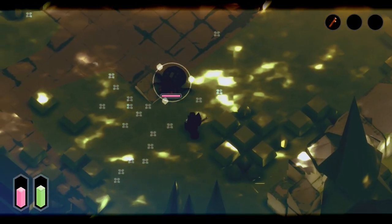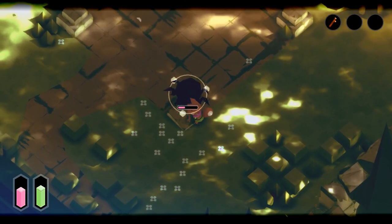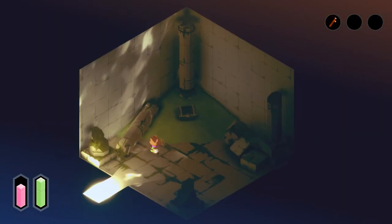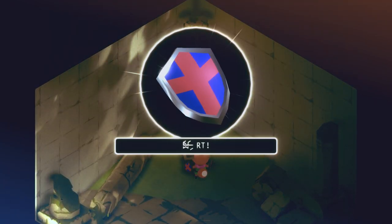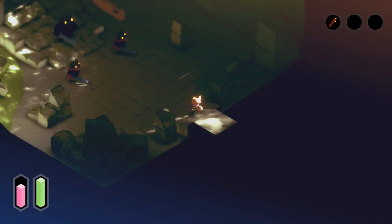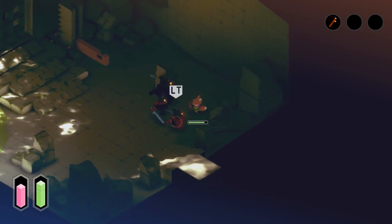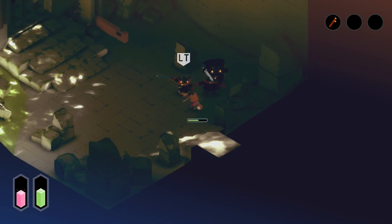You do pick up a stick early on and get a shield as well to block attacks, and the tightness of the controls with regards to combat is what I will expect from an action-adventure game. Weapons and other consumable items can be assigned to a taskbar, each binding to a button for easy use, so I'm curious as to the different tools and weapons that you will get.